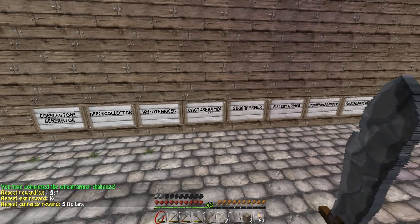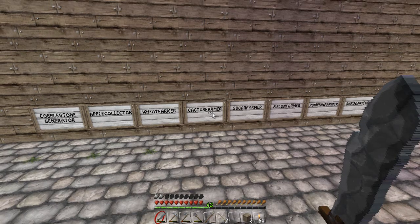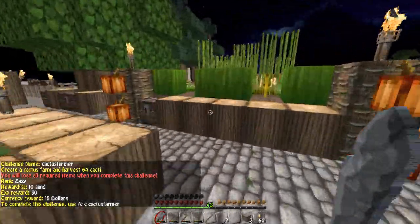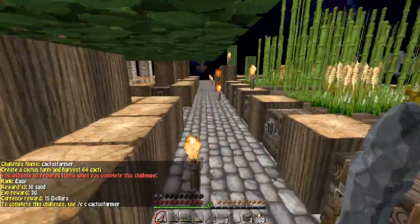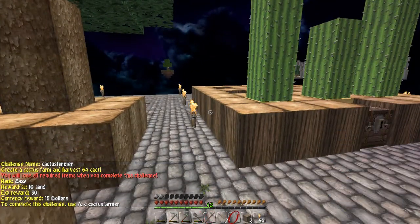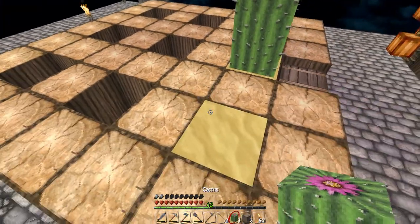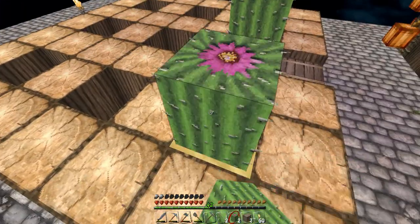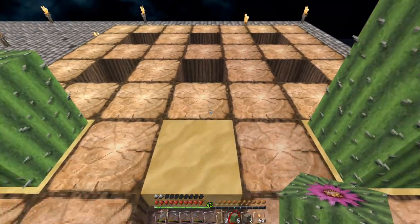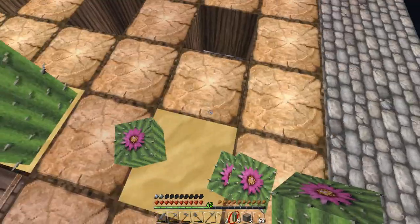Cactus Farmer is next. Are you bored yet? Cactus Farmer, as I thought, is 64 - so 1 stack. I honestly don't think I have enough. But I do know that it will give me some sand. You can see I've prepped up for another 6 spots of crops.